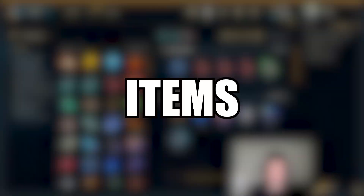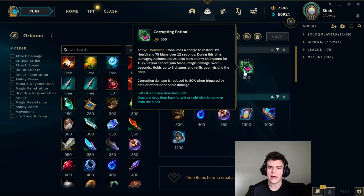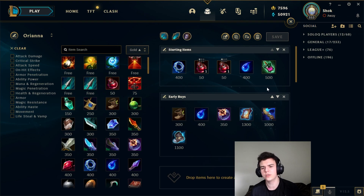Orianna's items are similar to basically every other mage. For your starting items you have a few choices: Doran's Ring with two pots, and Corrupting Potion. You can also start Tear. Tear is your greediest option — if you just want the absolute most scaling, you go Tear with two potions. It won't make you very strong early, but after first and especially second back you'll have a lot of extra mana and can punish a lot harder. But it is greedy and you need to be very confident you won't get punished for it.